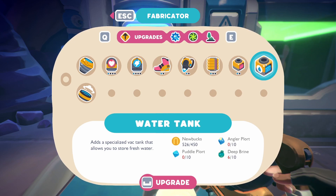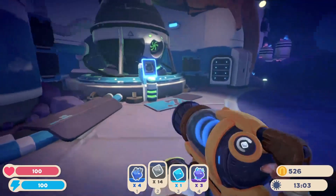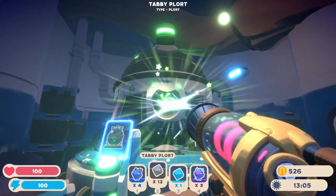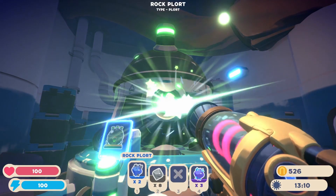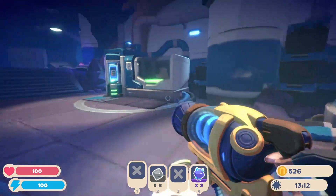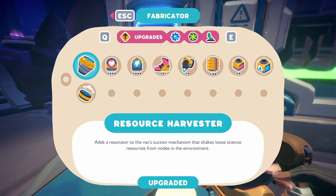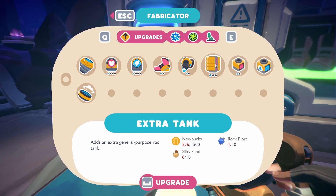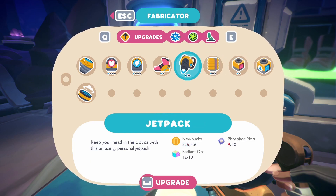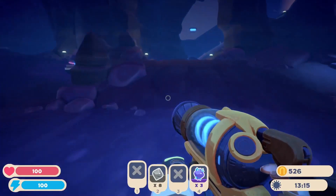I haven't found silky sands yet. We haven't brought the anglers back. The anglers and the puddle plorts match here, so I wonder if maybe those would be able to go together. Let's put a couple tabbies in here. I think what we're going to go with at this moment — I really want the extra tank. Let's go over and grab another phosphor plort. I think I want to try the jet pack.